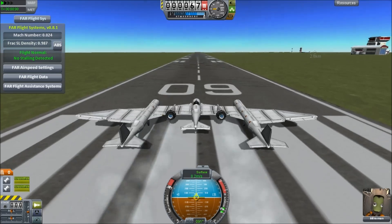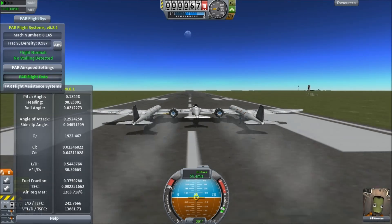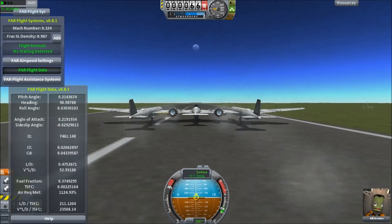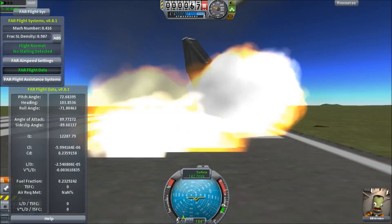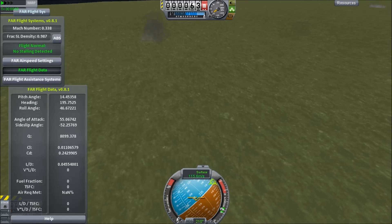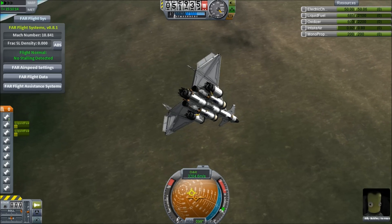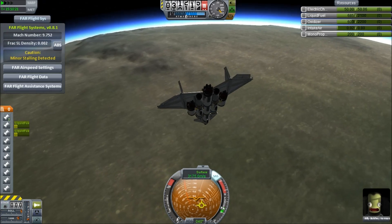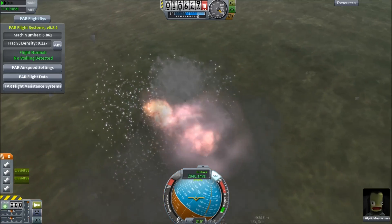Right now I am just going to try flying this plane. You also get a nice flight data display on the side that tells you all these numbers, including the air requirements met — which tells you how close you are to running out of fuel. Structural failures can also occur on re-entry. This is an example of a space plane descending through the atmosphere rather too quickly. You can see the Gs shoot up to 15, and then the whole thing just falls apart.